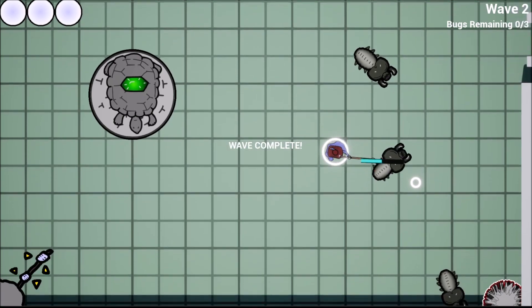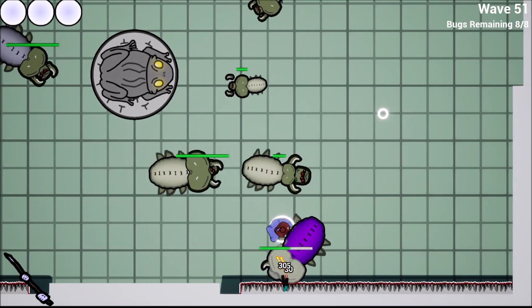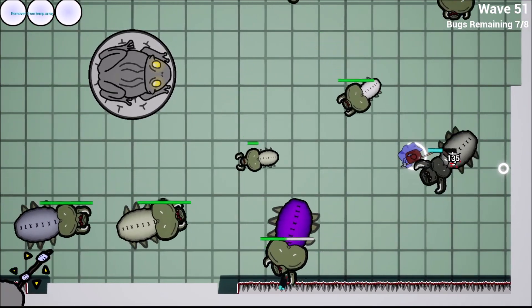When you hit something with the spear, the spear gets stuck, and you start a grapple. I haven't found a game I can compare this mechanic to. As far as I can tell, what you're looking at is new.